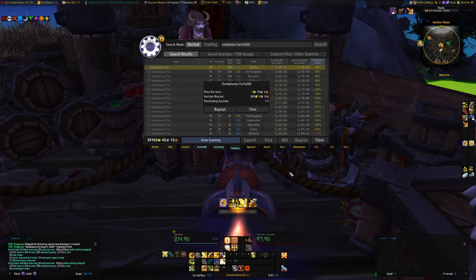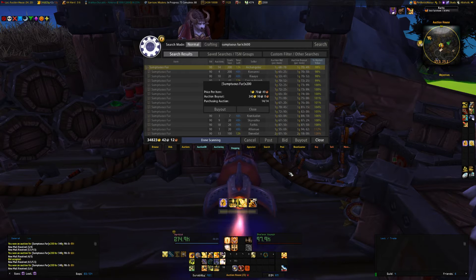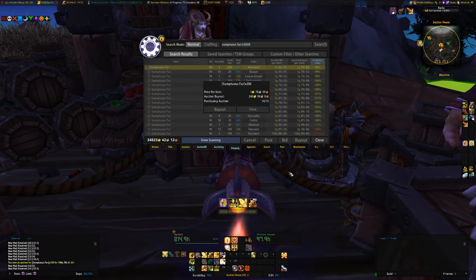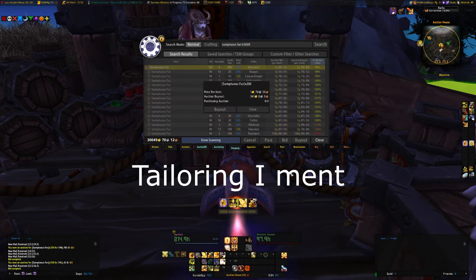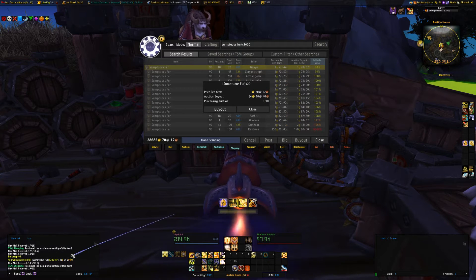Hey everybody, Noobtastic here, and today I'm on my Horde character — it's time for her to start earning her keep. I decided to pick up tailoring, and I figured we need about 3,600 to 3,700 Sumptuous Fur, so head over to the Auction House and pick yourself up some fur.